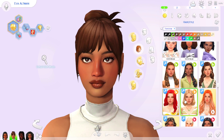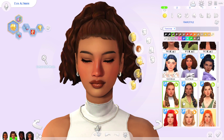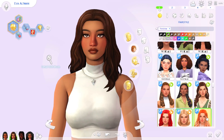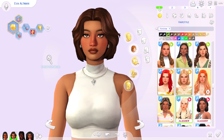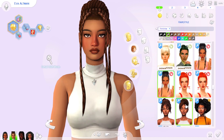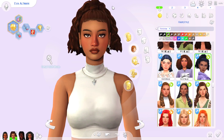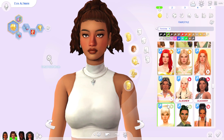Green Llamas is the first CC creator I ever added to my game and I've been rocking with them ever since. Look at these hairs — in my eyes they can do no wrong, especially the Slasher hair. It's just a vibe, and they have a great amount of diversity with their styles. This one was my very first textured hairstyle I added to my game — I love Green Llamas.